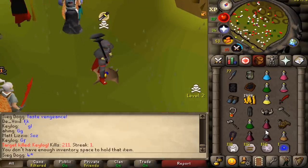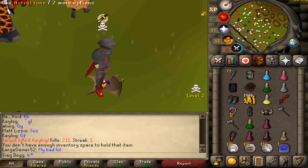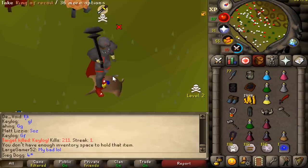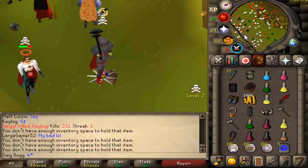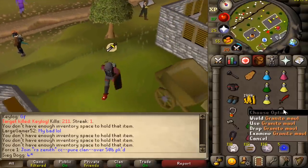Blighted super restores — I should probably be using these, they're a lot cheaper. Someone said in my comments I should be using blighted venge things since it saves inventory space and is cheaper. But learning how to use all that takes time, and my mind is completely focused on hitting like a 40-40 gmole into a 56 obby.